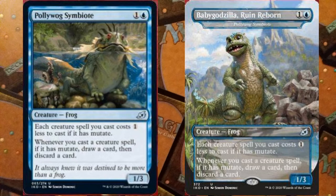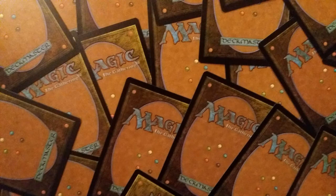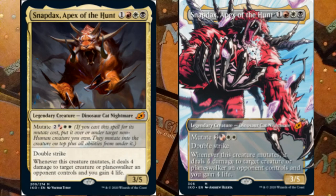This card also has a variant art form — Baby Godzilla, Ruin Reborn — if the Godzilla artwork is your thing. It'll be very interesting to see how this card performs. Next we have Snapdax, Apex of the Hunt — another Apex card.